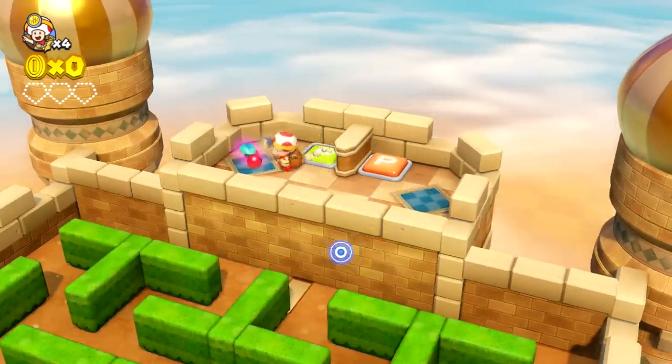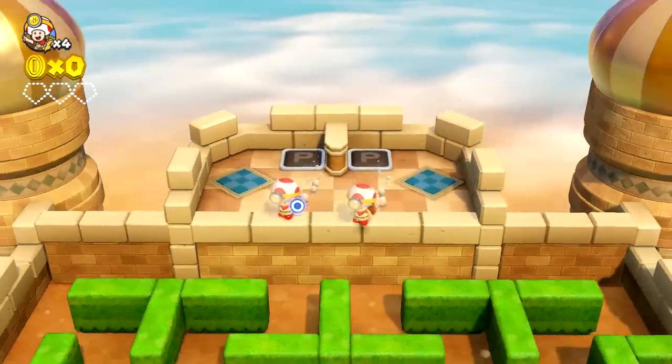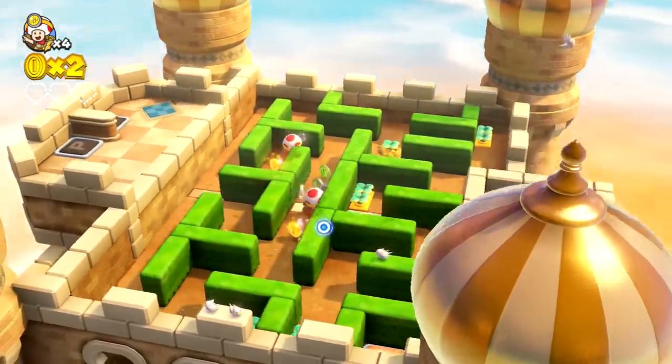So I can press this button, but if we wanna press both buttons we're gonna need a little friend. This is something that was also in Super Mario 3D World — this little cherry power-up. I really gotta play that game for you guys at some point, because I never have.